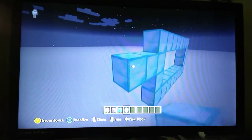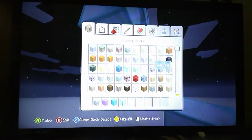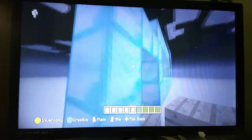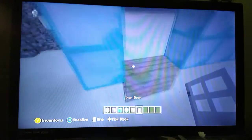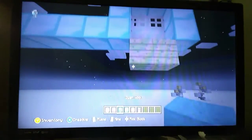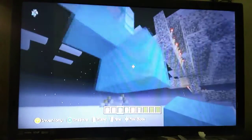Then you're going to want to build over three, down two. Then you get wood or something and build across like that. Then you get your doors and you place them there. And you're going to want to get your wool and build two platforms like this.